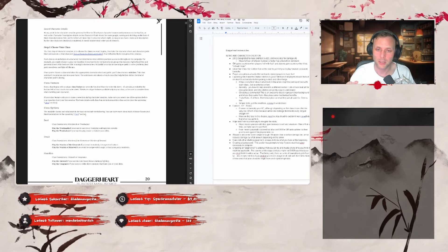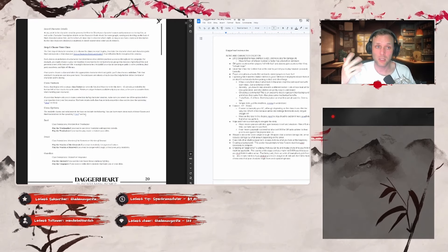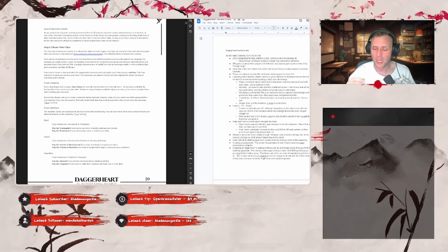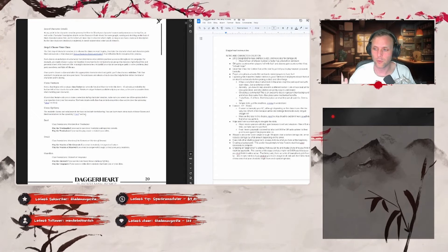The only problem I have with this document is it's a little bit jumbled. There's a lot of 'jump to this section if you want to learn this, jump to this section if you want to learn that.' It's not laid out very succinctly, which is a bit unfortunate. For ancestry, you do have to jump ahead to a different section.